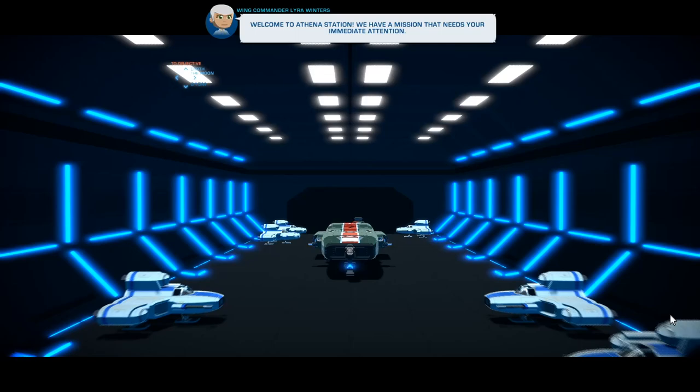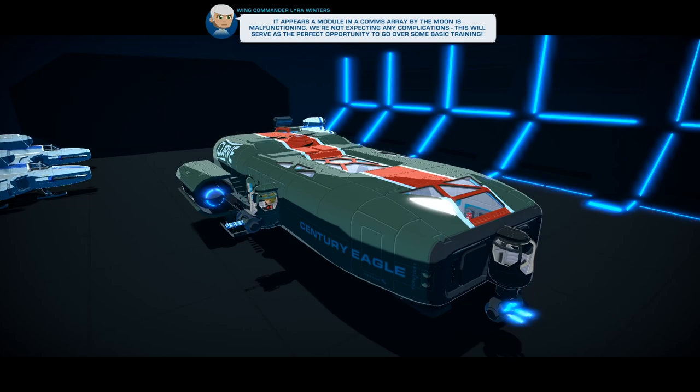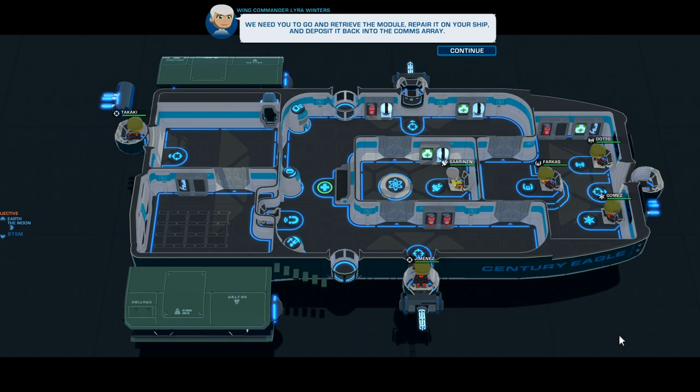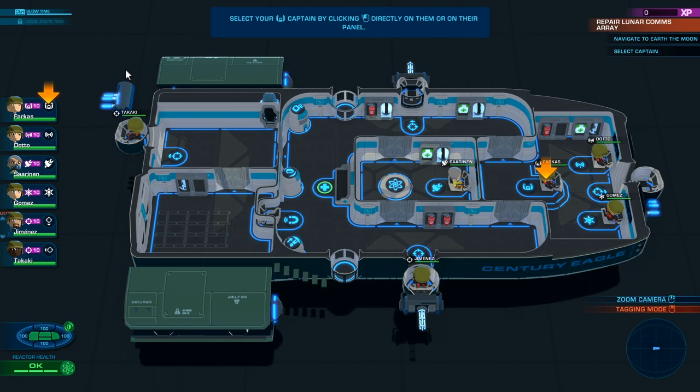Welcome to the Athena Station. We have a mission that needs your immediate attention. This is my ship — look at it, it's wonderful looking. It appears a module in the comms array on the moon is malfunctioning, and we're not expecting any complications. This will serve as a perfect opportunity to go over some basic training. We need to go and retrieve the module, repair it on the ship, and deposit it back in the comms array. We've got gunners here and gunners in the back.